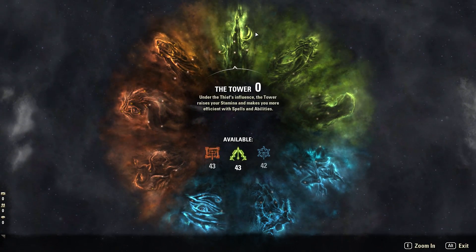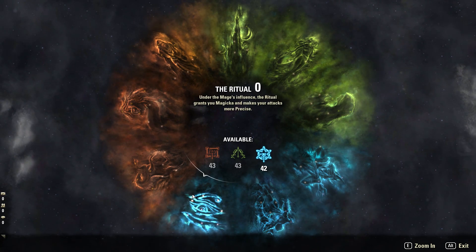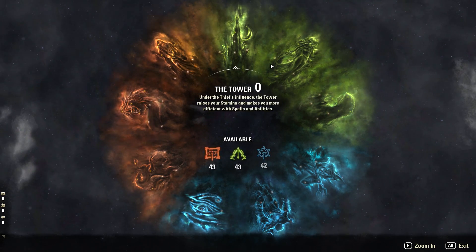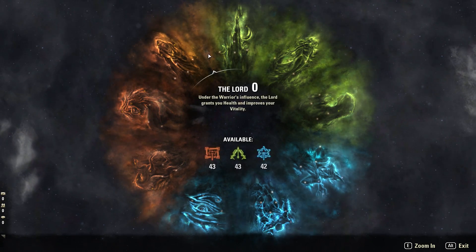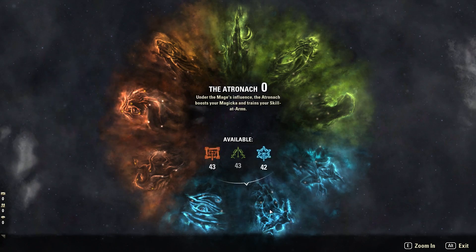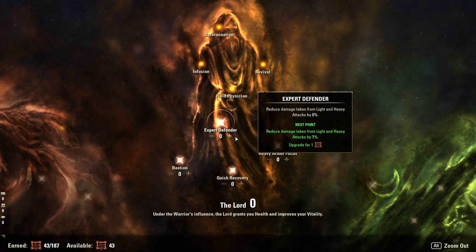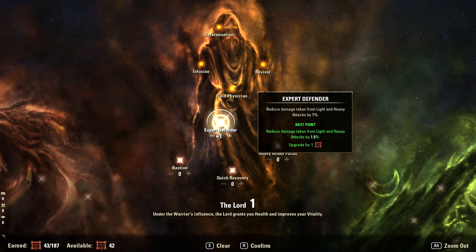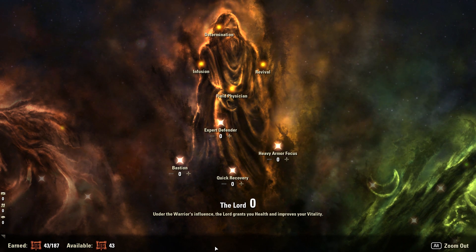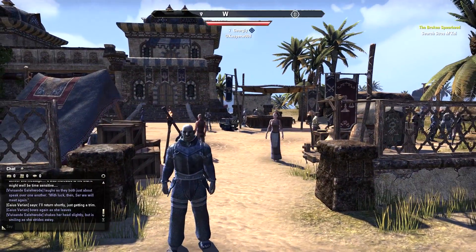Champion ranks: once you hit level 50 in your regular ranks, you hit the champion ranks starting at Champion 1. Every time you level up in champion ranks, you get a certain amount of points in a red section, green, or blue. Every time you level up, it's a different section. You go to one of these sections and choose — for example, you get one point in the red section and reduce damage taken from light and heavy attacks. You confirm it, and that's how it works. It's basically more attribute points.